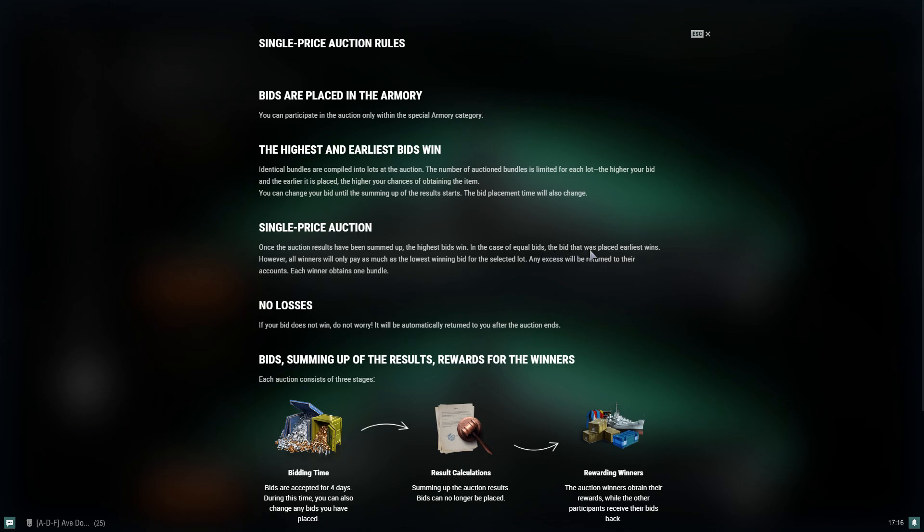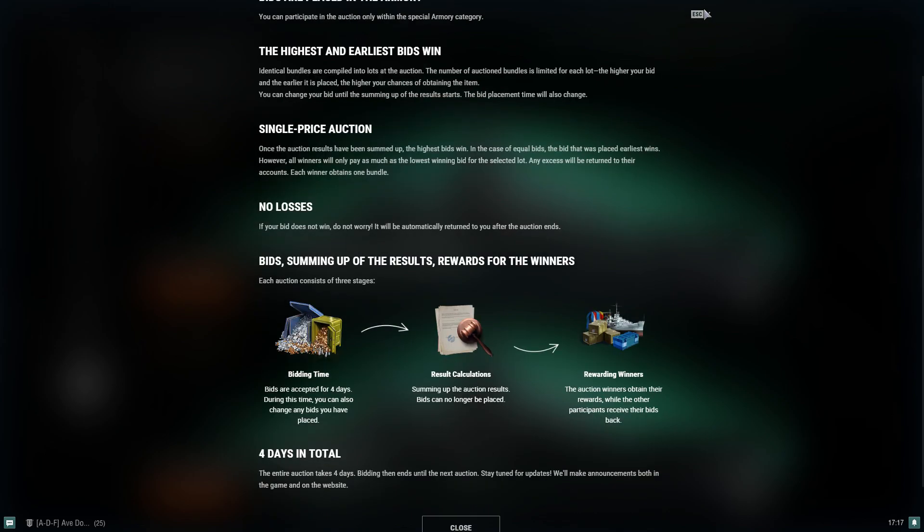Once auction results are summed up, the highest bids win. In the case of equal bids, the bid placed earliest wins. All winners only pay as much as the lowest winning bid for the selected lot, and the excess is returned to their accounts. Each winner obtains one bundle. For example, if you bid 40,000 doubloons and the winning bid was 37,000, you'd get 3,000 doubloons back. If your bid does not win, it will be automatically returned to you after the auction ends.